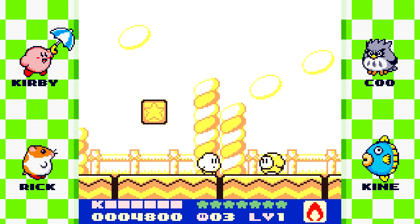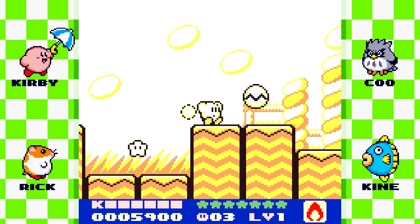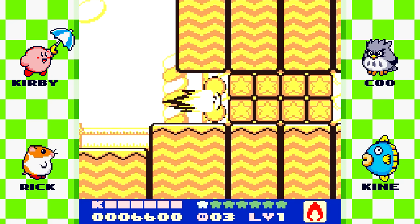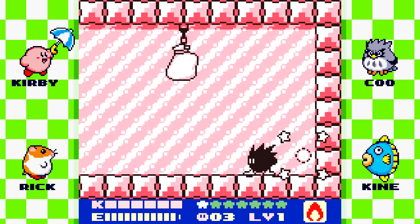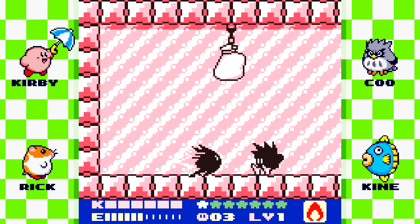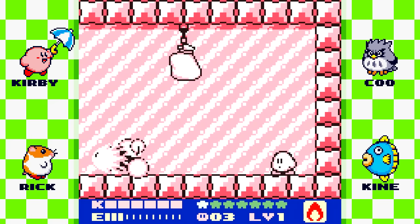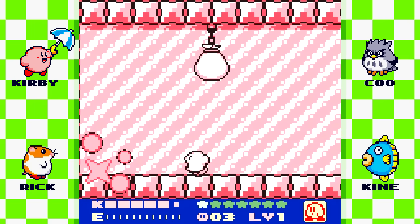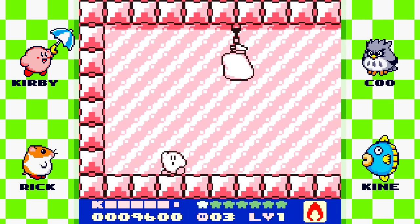Obviously if you play this on a regular Game Boy it's going to be all black and white. I'm like the Kirby fanboy complaining about it — in Kirby's Dream Collection on the Wii this game is on there, but it's only in black and white. I'm not sure why they didn't want to use the color, because this looks infinitely better than black and white. The Game Boy Color was able to make it so the bottom can still show as many colors as it can, while the top still shows the regular four shades. We still have white, black, and then two shades of red. But it looks pretty awesome.